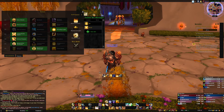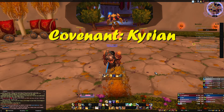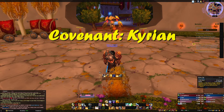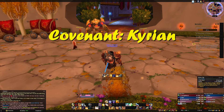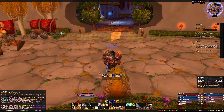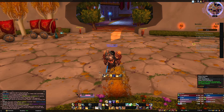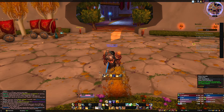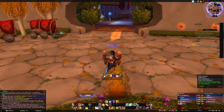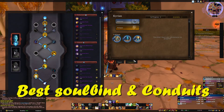For Covenant, it's Kyrian — 100 percent. Some people run Venthyr, but Divine Toll is just snap aggro immediately, tons of damage, interrupts everything around you, and it's only on a one-minute cooldown. You also get the Steward ability — a consumable that restores 20 percent health and removes all diseases, poisons, curses, and bleeds. This has saved my life and the group's life on multiple occasions. Kyrian is definitely the way to go.